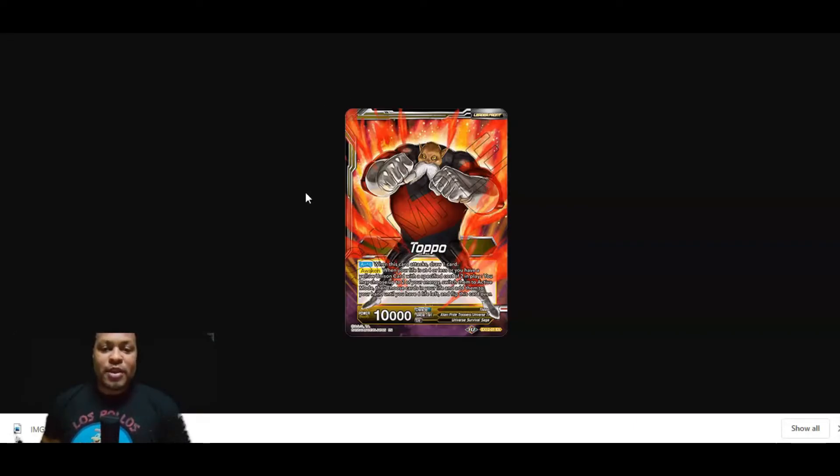We're going to start off with the leader. Here he is — Topo's got his fists up, he's ready for action. Auto: when this card attacks, you're going to draw one card. He has a very interesting awakening that works with the new Unison cards that were also released. For him to awaken, you can either awaken when your life's at four or less, or if you have a yellow Unison card with a specified cost of two in play. You may choose up to two of your energy, switch them to active mode, then choose two cards in your life and add them to your hand until you have six life left and flip this card over.